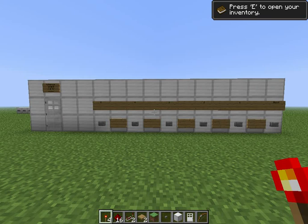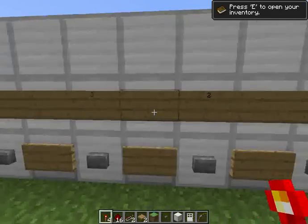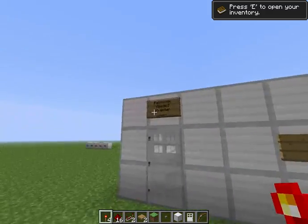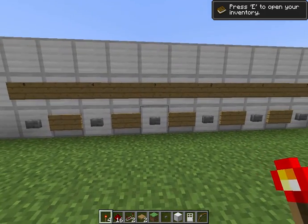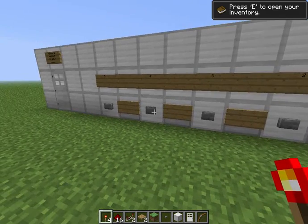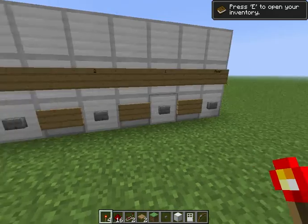Hello Minecraft fans! Today I am showing you a redstone contraption in Minecraft — it's a compact combination lock. There are five buttons that you have to press in a certain order to get in through that door. There's a reset button at the end. You cannot change the order of the combination unless you go inside and change the redstone. To get in, I made the passcode 3, 4, 2, 5, 1.